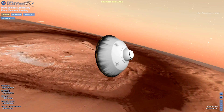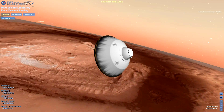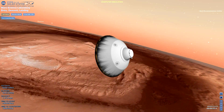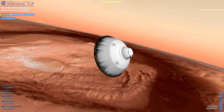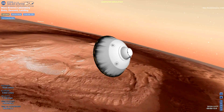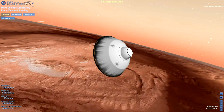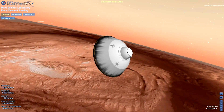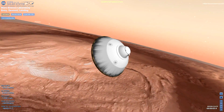Vehicle is reporting heartbeat tones again, indicating that everything is fine during heading alignment. We are standing by for straighten up and fly right and parachute deploy. Vehicle is continuing to decelerate. We're down to about Mach 2. We should have parachute deploy around Mach 1.7. We're at 15 kilometers altitude. We've begun entry balance mass jettison.